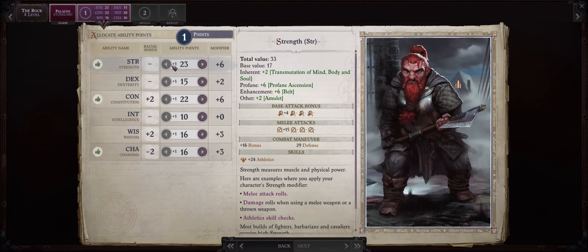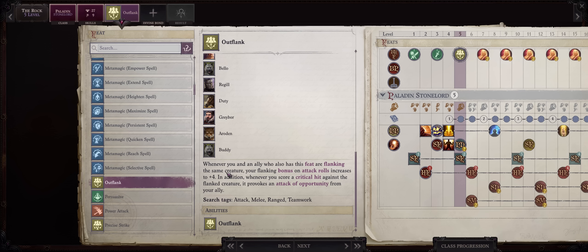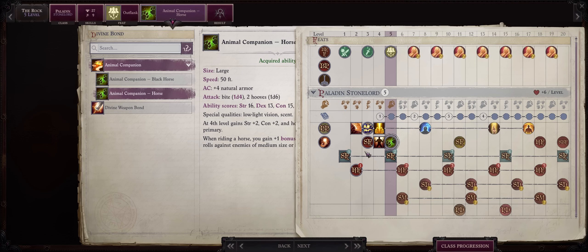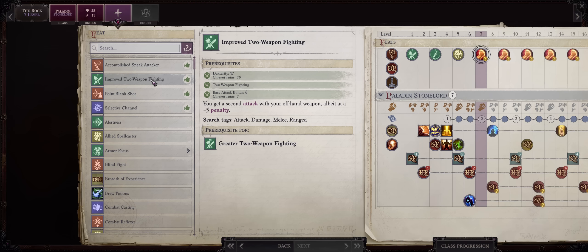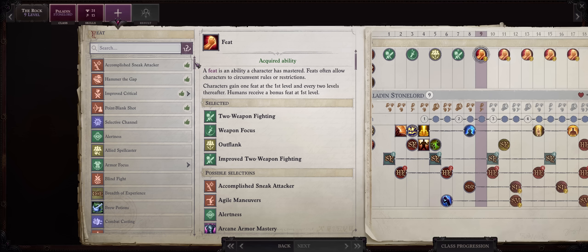At level 4 increase Strength — do this on all other levels too. At level 5 take Outflank, a must-have for any melee build and especially dual wielders, since the flanking AB bonus applies to both main hand and offhand. Be sure to choose the Animal Companion horse here. At level 6 take the Fatigued Mercy since Defensive Stance leaves us fatigued after it ends. At level 7, equip a +2 Belt of Dexterity for Improved Two-Weapon Fighting, getting another offhand attack. Take Smash as your first Defensive Power. At level 9 take Improved Critical on your Dwarven Urgrosh.